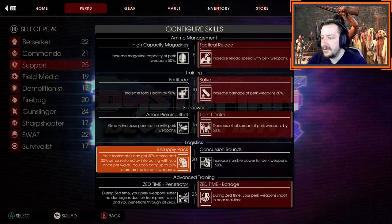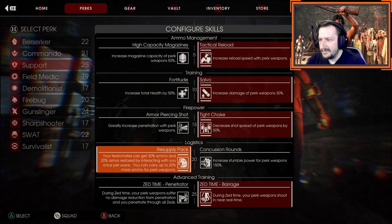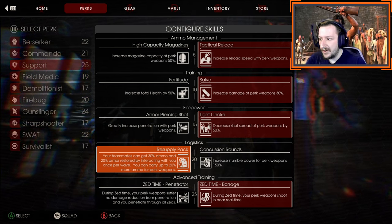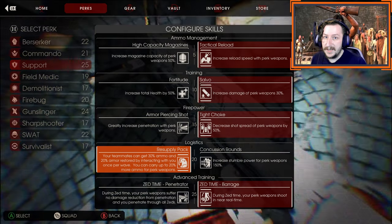At level 20, we're going to go with resupply pack. Resupply pack is just one of the best perks in the entire game. Giving your team bonus ammo when you already give them bonus ammo, and giving them armor really helps, as well as just having 20% more ammo for yourself.